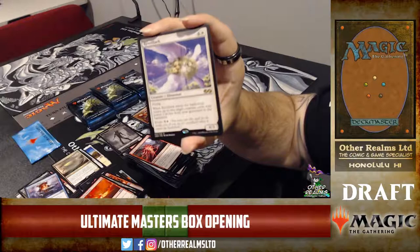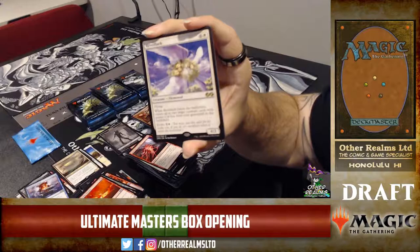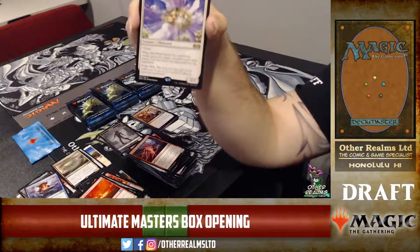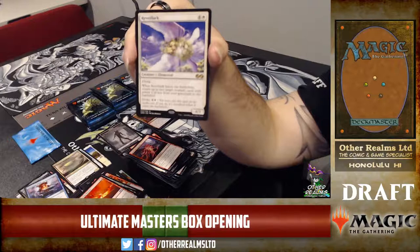Reveillark — this set has some sweet reprints. When it leaves the battlefield, you can return two target creatures with power one or two or less from a graveyard to the battlefield. There is an infinite combo with Reveillark in the set — it takes about four cards but you can kind of get there. You can do infinite life or infinite damage with a combo involving Reveillark.